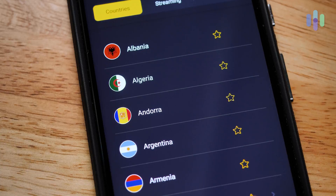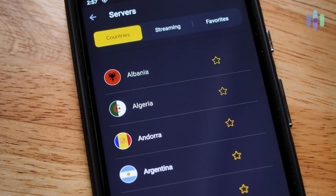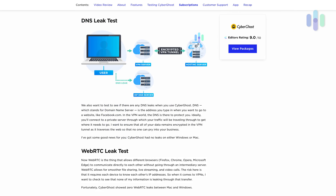Now that we've gone over those core features, let's jump into some testing. First, we did a DNS leak test and a WebRTC leak test. You can see from both of these tests that we did not have any leaks — good to go, no problems there. We did pretty well with CyberGhost on both leak tests.